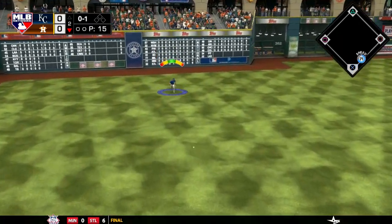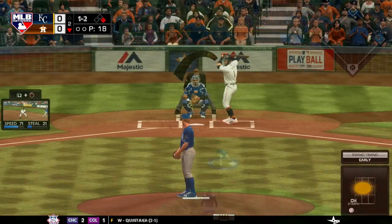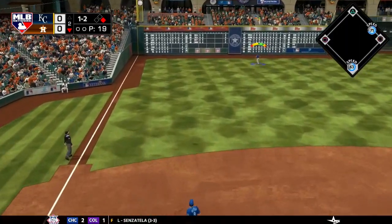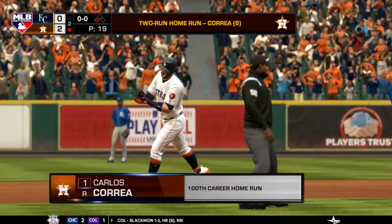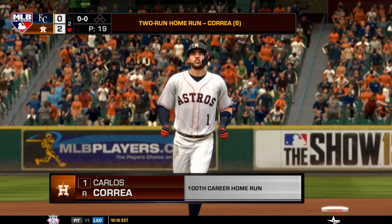George Springer starts things off with a single, so he's on first base. Next batter up is Carlos Correa, and he launches a ball into the Crawford Street boxes — a two-run shot off the bat of Carlos Correa, his 100th career home run. It makes it a 2-0 Astros lead.